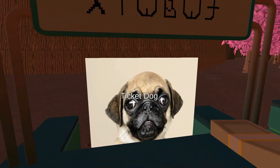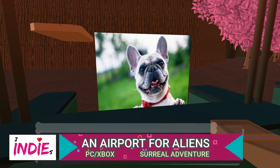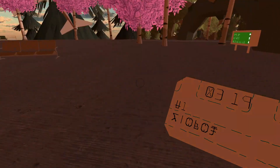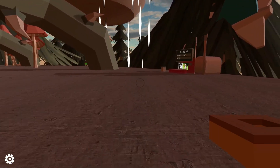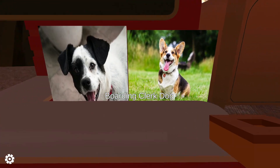Next up we have An Airport for Aliens, Currently Run by Dogs. It's an open world comedy adventure set in a series of airports all run by stock photo dogs. The premise of the game is utterly bizarre, but it works a treat. In an alternative reality or future, you play as one of the last humans in the universe and you travel through six transit hubs all with different otherworldly settings, shops and things to do.